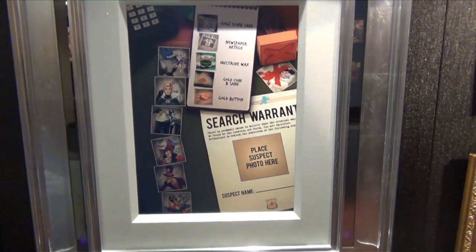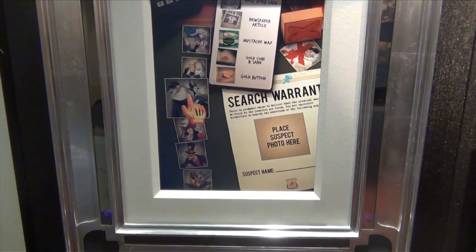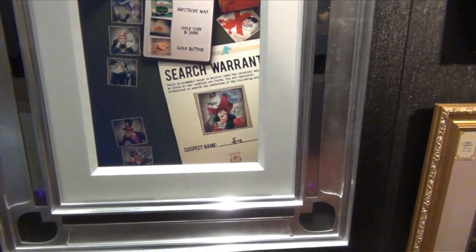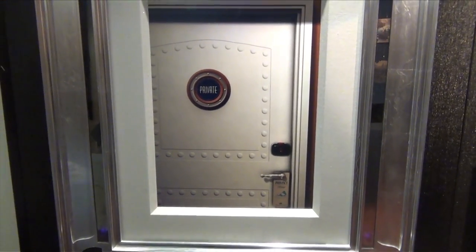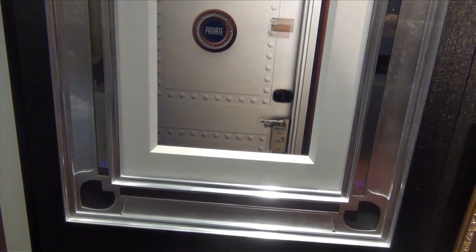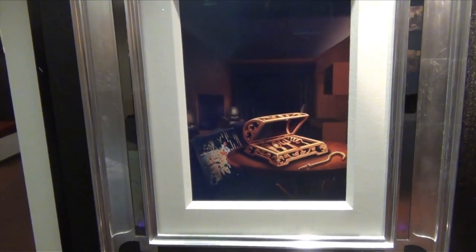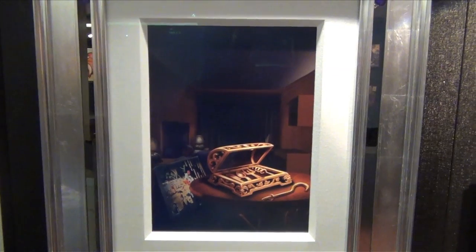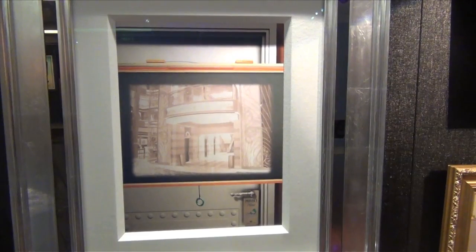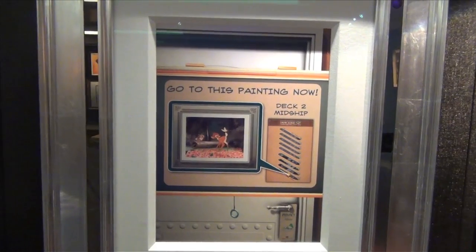You've collected lots of clues — now, who do you think committed the crime? Just pick a photo and drag it into the box on the search warrant. We can check their stateroom. Use the keycard and let's see if you're right. A painting in the suspect's room — great deduction! You've figured out who committed the crime. Look at this security footage — the criminal's trying to escape. Quick, go to this location on your map and let's catch that criminal.